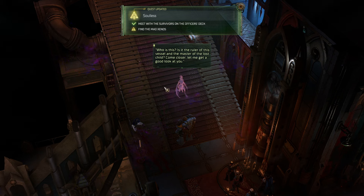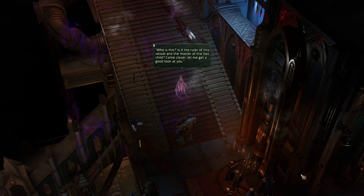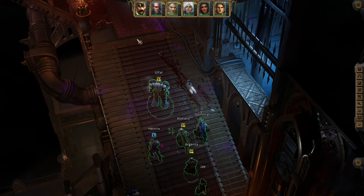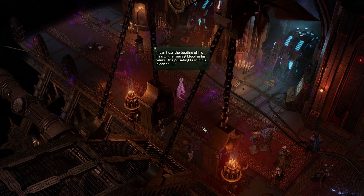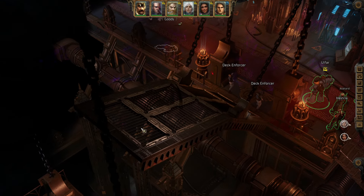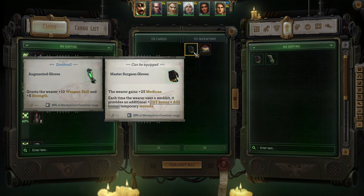Who is this — is it the ruler of this vessel, the master of the lost child? Come closer, let me get a good look at you. I can hear the beating of his heart, the roaring blood in his veins, the pulsating fear in his black soul. Meanwhile, checking the Master Surgeon Gloves: the wearer gains plus 25 Medicae; each time the wearer uses a Medi-Kit, it provides an additional Intelligence bonus plus Agility bonus temporary wounds.